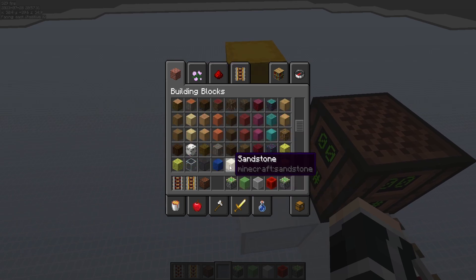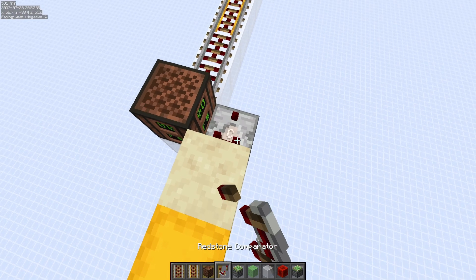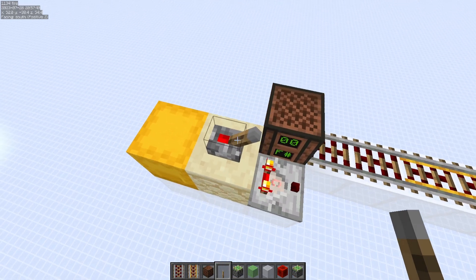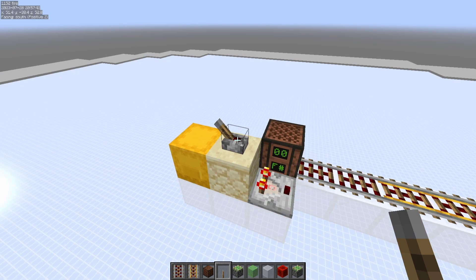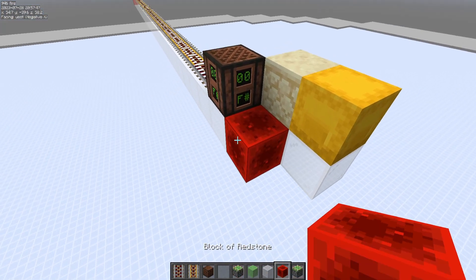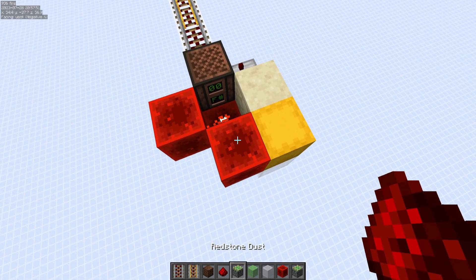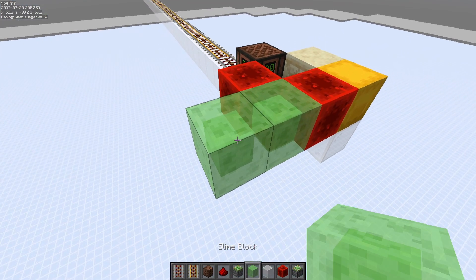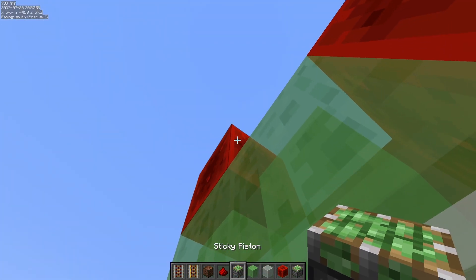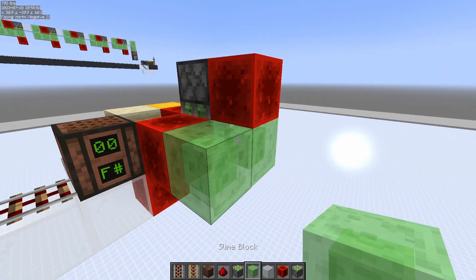Then place 3 activator rails and here 1 note block. Then place 3 blocks here, then another 3 blocks here, next 1 lever — turn on and then turn off the lever, then you can remove the lever. Then 3 redstone blocks here, then 3 redstone blocks here, 1 redstone dust inside, 2 slime blocks here, 1 redstone block here, 1 stained glass here, then 1 sticky piston here.